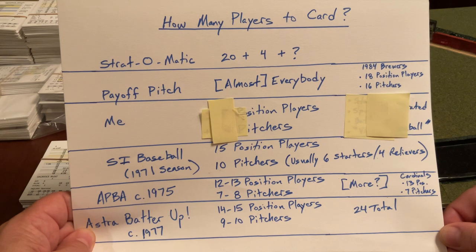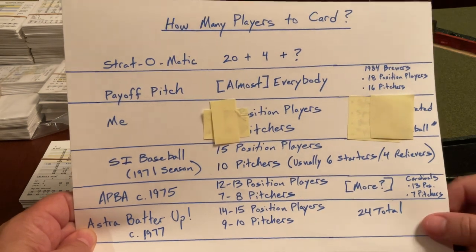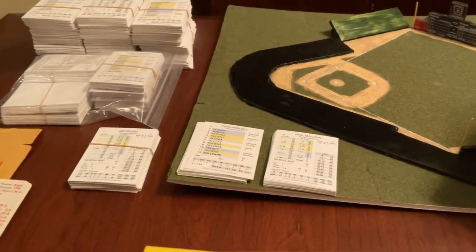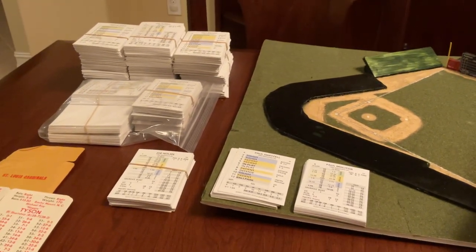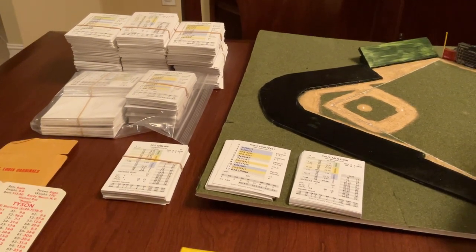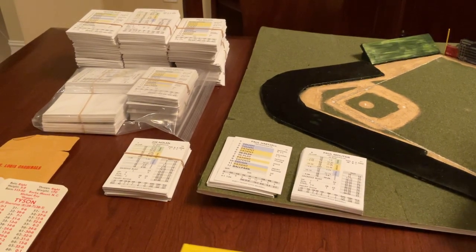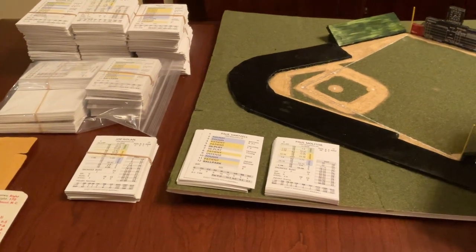Then there's Payoff Pitch, which is kind of one of the extremes. I said almost everybody gets a card — now in reality that's not true. What you can see behind me here is all the cards you get for the 1984 season. It's a lot of cards. The cards are on nice, heavy card stock. They take up a lot of space, but you get a lot of players.